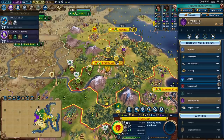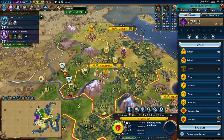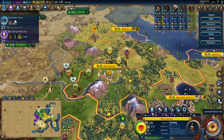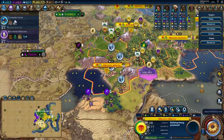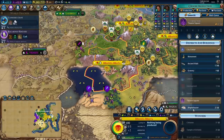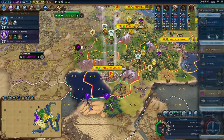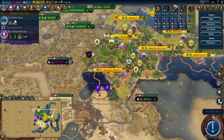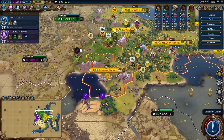Now that we have the theatre square in Kinshasa we need to start making some hard decisions. I could rush for the amphitheatre to get my great writers a little sooner. I think it's worthwhile to pick up a builder before going for the amphitheatre because any production improvement is amazing, and I'll still have two build charges to send to other cities. Mabanza Mbata just finished its amphitheatre but since it's a border city I'd rather get ancient walls and upgrade this archer to get the boost for Machinery and unlock crossbowmen.